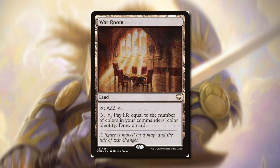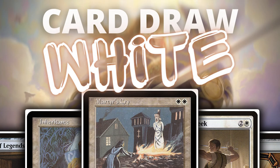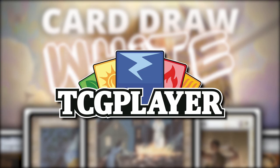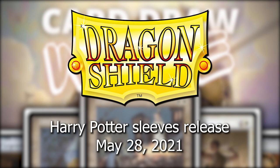The last card we're going to talk about is War Room. We can tap it to add a colorless, or pay three and pay life equal to the number of colors in your commander's color identity, then draw a card. If we're mono-white, we can pay three and one life to draw a card. This is really sweet — it recently came out in Commander Legends and it's been going up in price, so this may be one for you to grab. Thank you all so much for watching. If you'd like any of these cards, please use the link down below — it helps out the channel at no additional cost to you. If you'd like to become a patron, you can also do that and there are benefits to becoming one — you can get a signed card or I can make a deck all about the commander that you want.